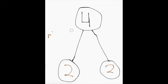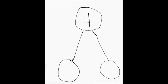Can we tell a different story about four and write a different number sentence? Maybe there were four ice cream cones and I was eating one of them and you were holding three of them, and all together we had four. One and three make four — one plus three equals four.